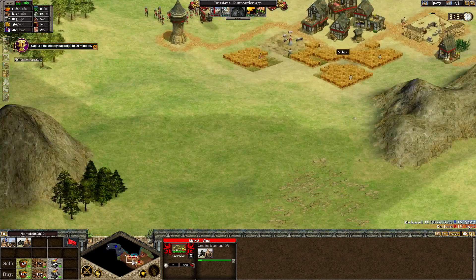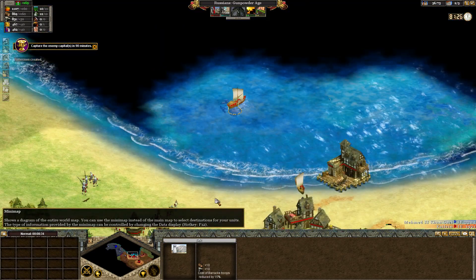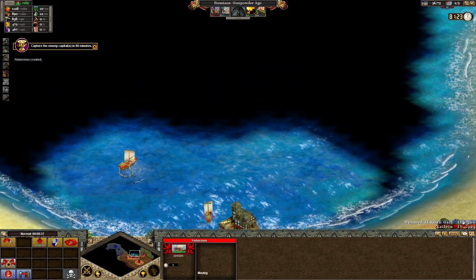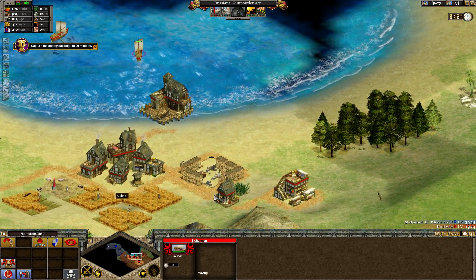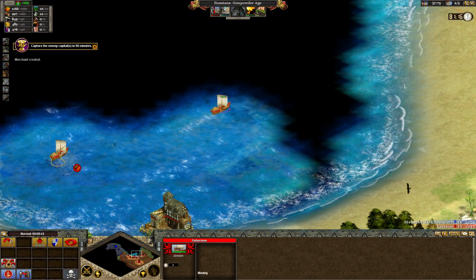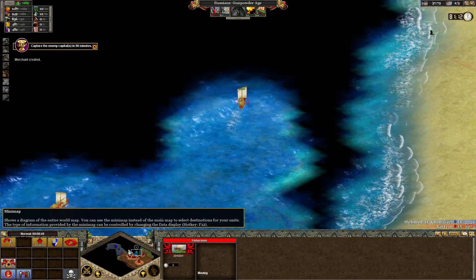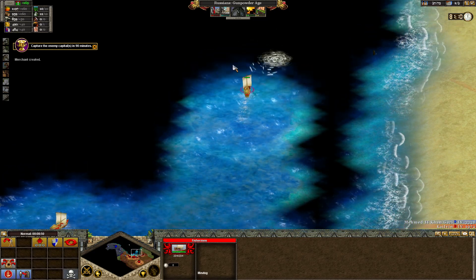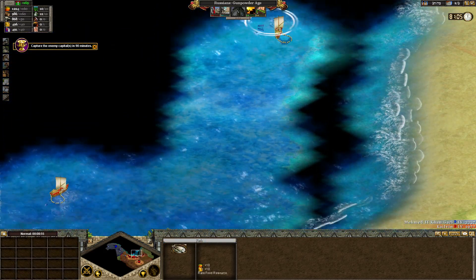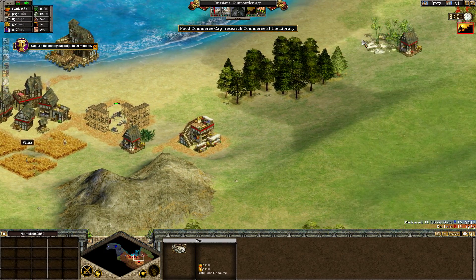Get a merchant going there. Salt's really nice. I don't know why salt would provide metal — in my eyes, it would produce more food because you have to salt meat so it doesn't go bad, right? Probably just for game balance purposes. We need to scout out this lake. More fish, rare food results — very good. We're well capped into that, so I'm gonna boost that again.